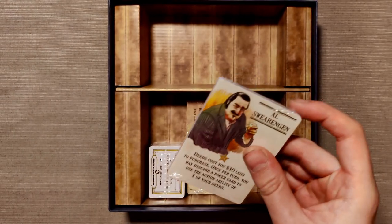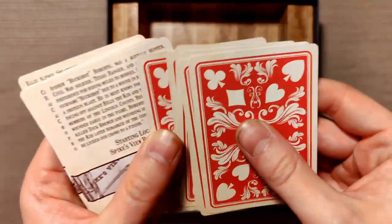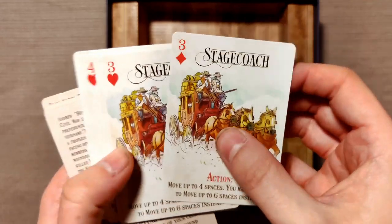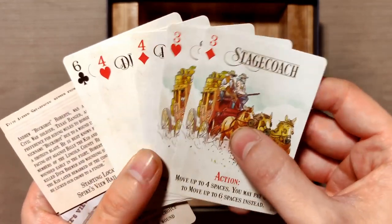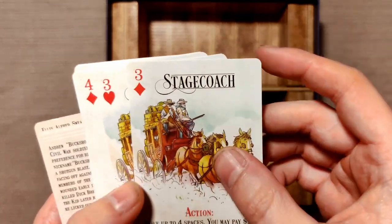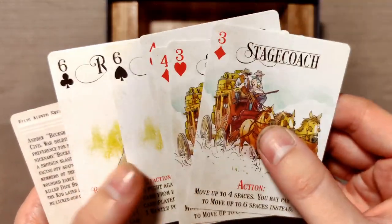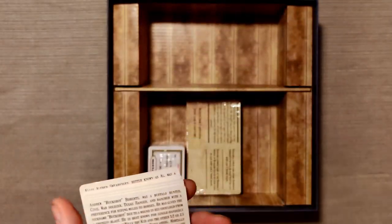Next up we have the new characters. Sorry for the auto-focusing — that's because I'm showing you the cards. So first off we have some new poker cards that you use to find out different actions in the game, and this is probably because these work together with the traveling trader and some of the other new stuff in the game.